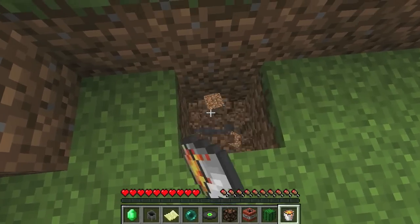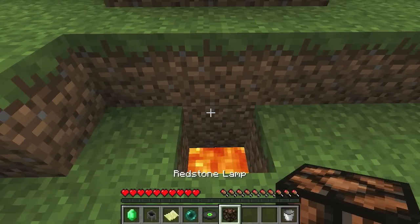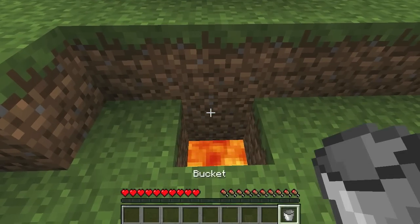Dig a bit of a hole. Now you've got to sacrifice cactus for the nights, some TNT, redstone lamp, music disc, enderpearl, empty map, cauldron, and an emerald in the bucket for good measure.